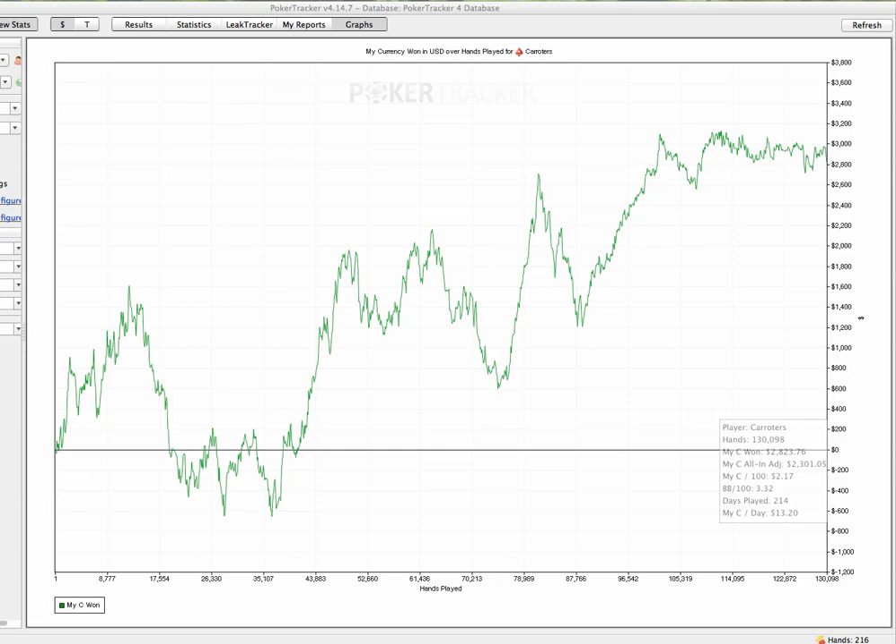If you're 4-tabling 6-max zoom - something I believe every serious zoom player should be able to reach the capacity to do at some point - you're probably playing over a thousand hands an hour, maybe 1,100 or 1,200, quite easily. Depending on how quickly you fast-fold, you can also increase your own hourly in zoom just by fast-folding quicker and getting more hands in per hour.